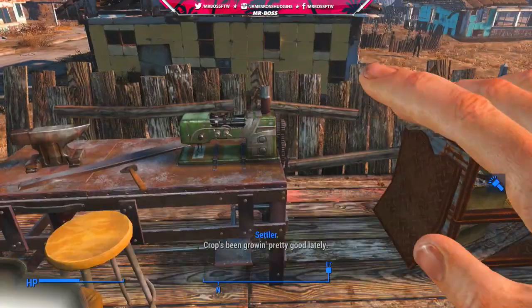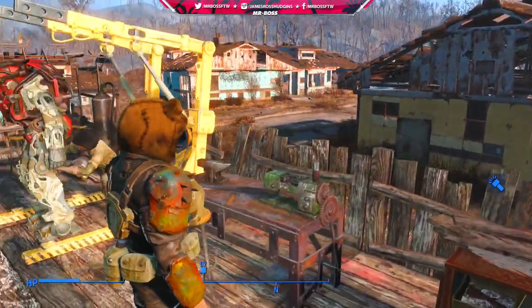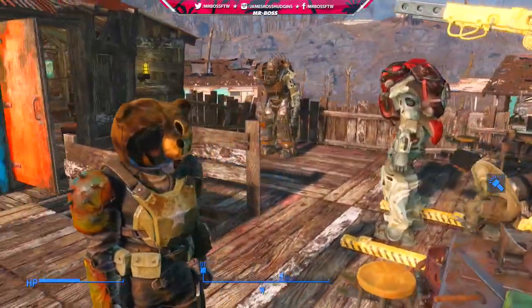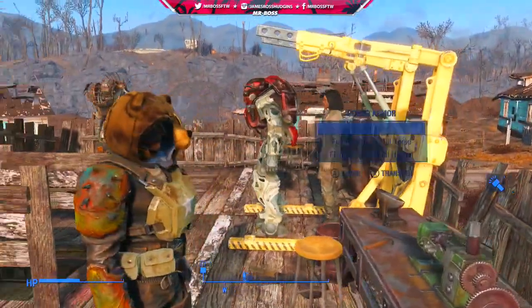Hey, how's it going guys? Mr. Boss for the win here, and in today's Fallout 4 video, I'm going to be showing you guys where you can get the Bosco mascot head — in my opinion, the best and coolest looking armor that you can have in the game.